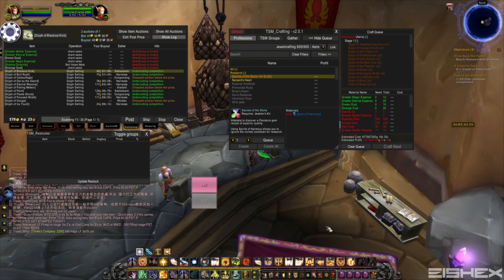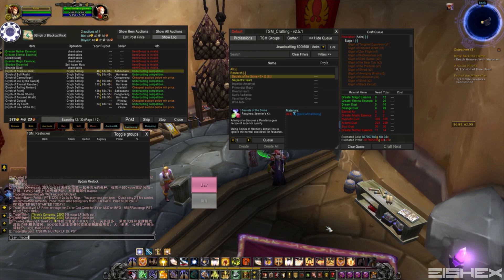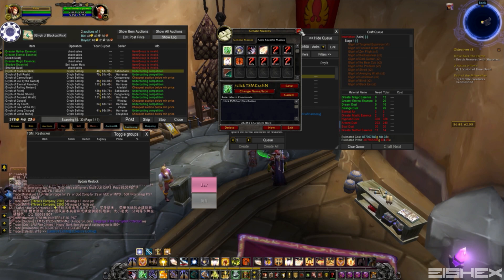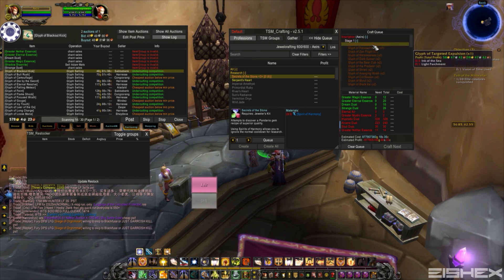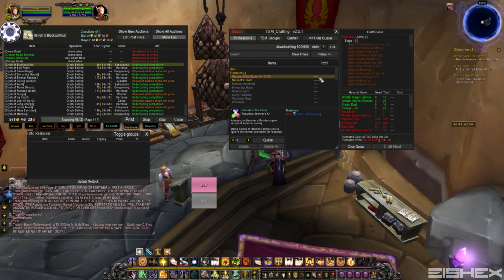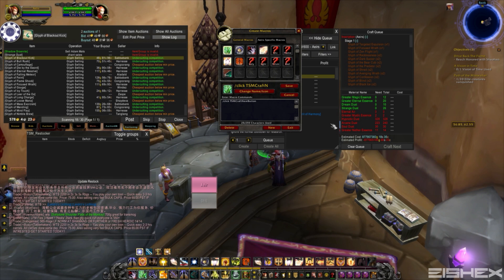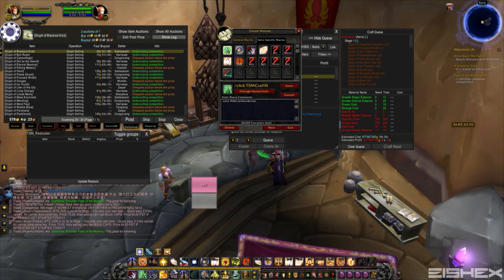It definitely speeds up the process and saves you tons of time, especially with your posting and cancelling scans. So I just want to show you guys real quick — we head over to the macro section. The first one I got here is slash click TSM craft next button. If you guys use the TSM crafting module, you know how slow it is to have to click on each one and then hit craft next repeatedly — you have to actually pay attention. So this macro I just put on my hotbar, all you got to do is just spam click whatever you set it to. I got mine on number 2, so just spam key 2.